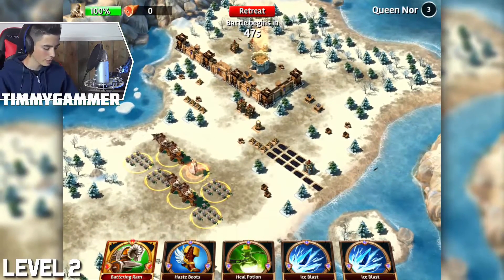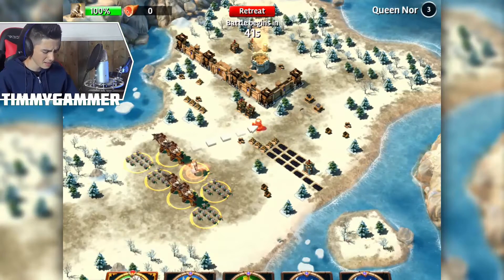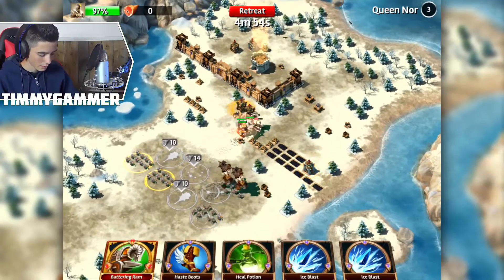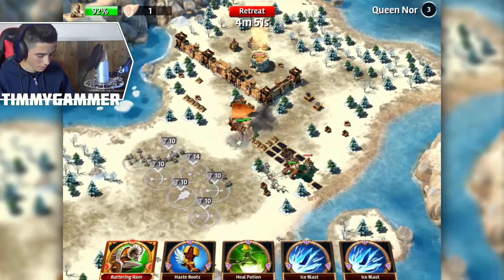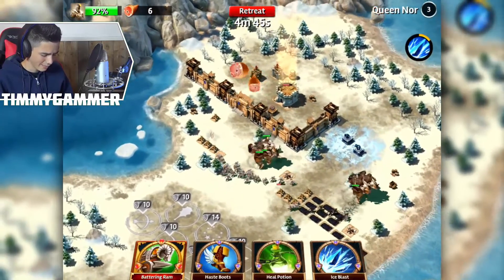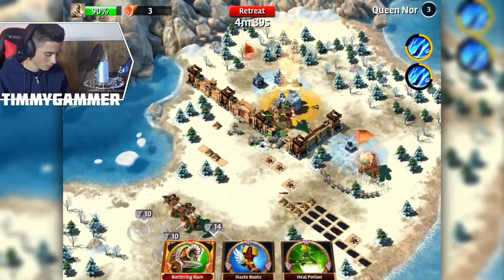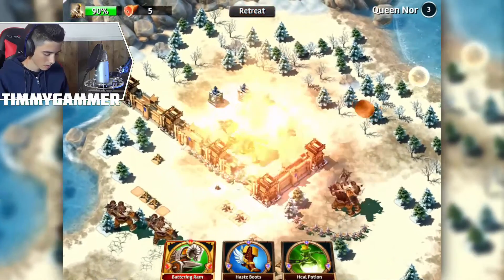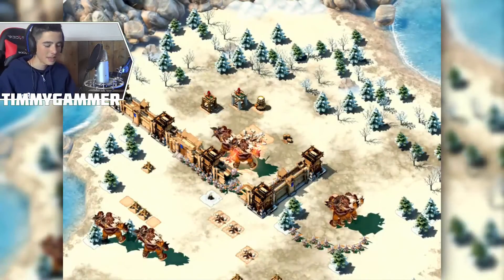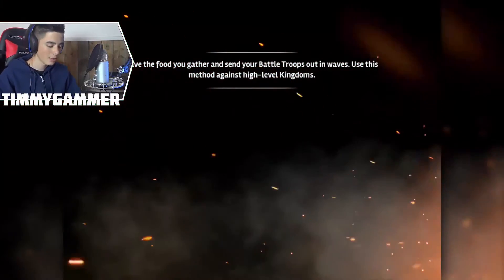Destroy the fort level two — this one is a bit harder. I think we're not gonna be needing spells, maybe just the ice blast. Getting troops in position, a bit of archers, more archers. Ice blast over here just to freeze these ones. Let's use our food to revive. That was so easy because of a free spell that totally helped us — we didn't even need to take out the defenses behind the keep.